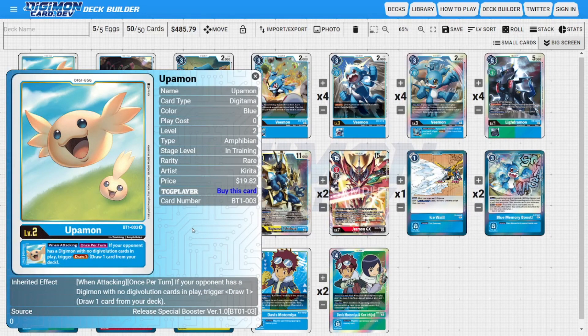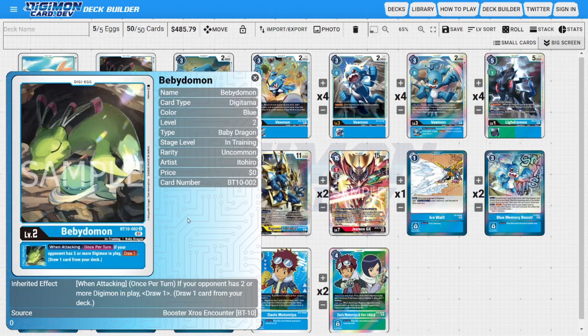Going over the deck, starting off with the Digitama: I'm running four copies of Upamon as the main Digitama. What makes Upamon good is his when-attacking inheritable ability — if the opponent has a Digimon in play with no Digivolution sources, we get to draw one card, punishing the opponent for certain lines of play. The fifth Digitama slot is one copy of the brand new Baby Doomon, with a similar ability to help draw cards and punish the opponent.